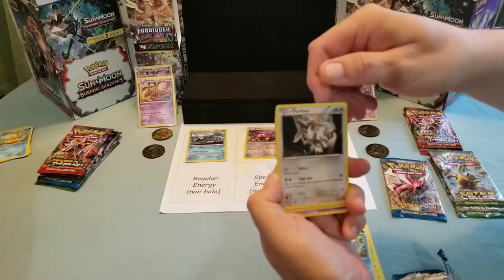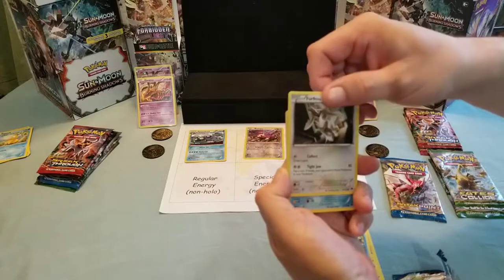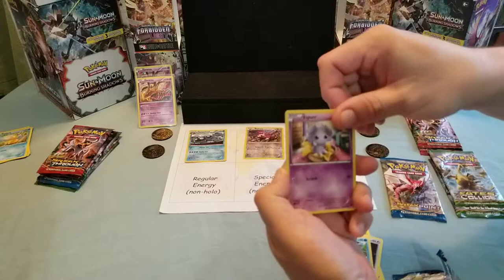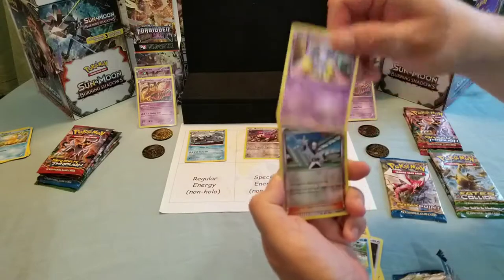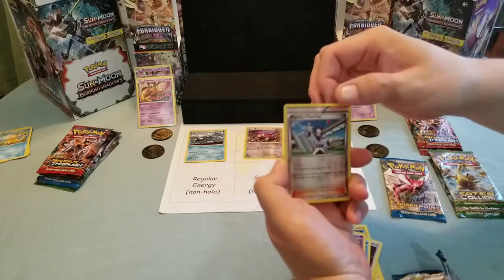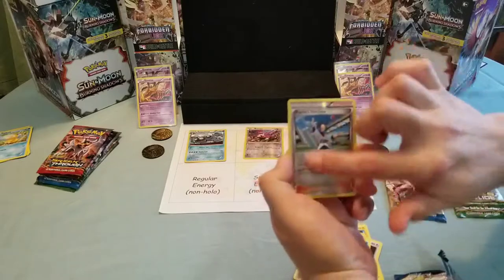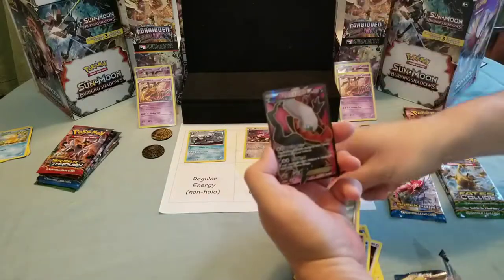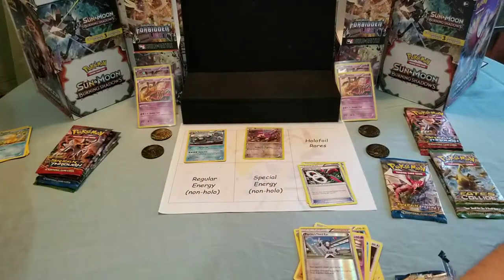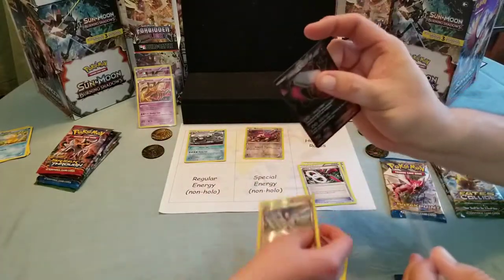I feel like you got something good on this pack. I know I got something good - I see a Secret Rare outline. I'm thinking it's a Secret Rare outline. And the rare is... Dark Ray EX! Wait a second - what number? It's not Secret Rare, but it's still Dark Ray EX. I don't think I've ever pulled this.